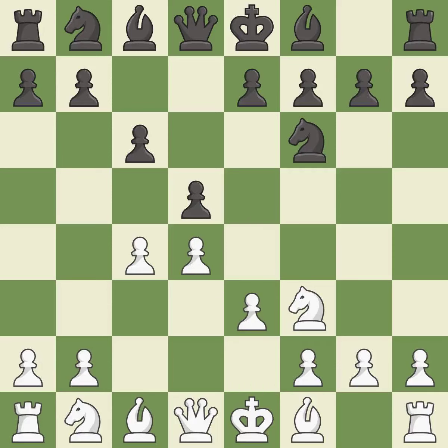e3 supports the d4 pawn and allows the light-squared bishop and queen to develop. Bf5 develops the bishop to an active diagonal where it controls the center and queen-side squares. Nc3 develops the knight toward the center, attacks the d5 pawn, and controls the e4 square.